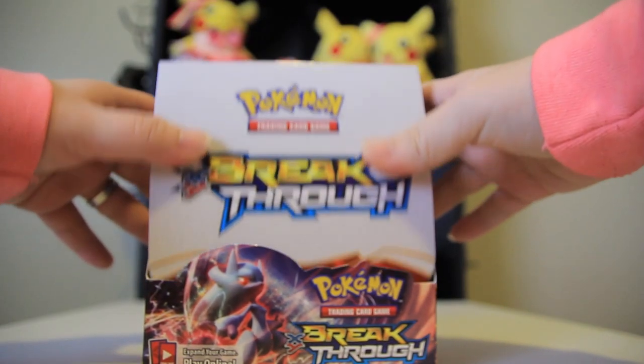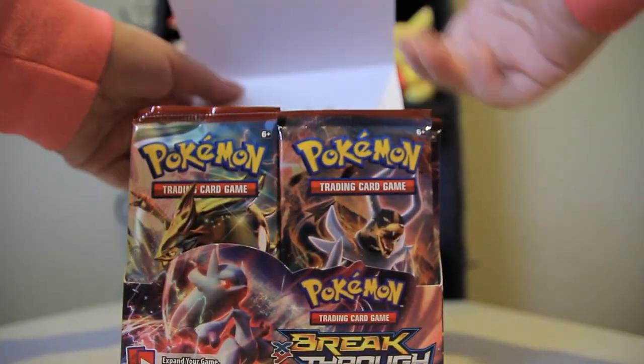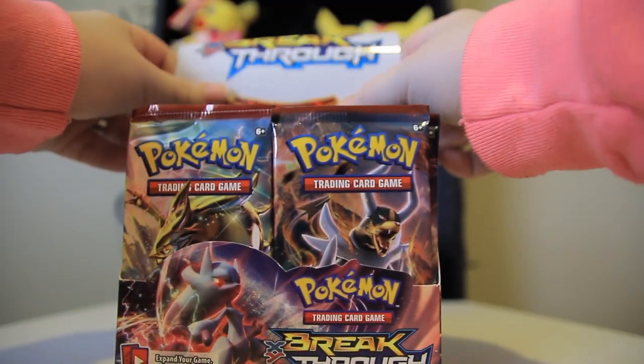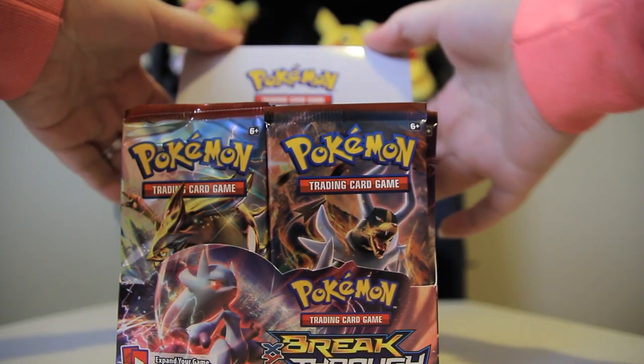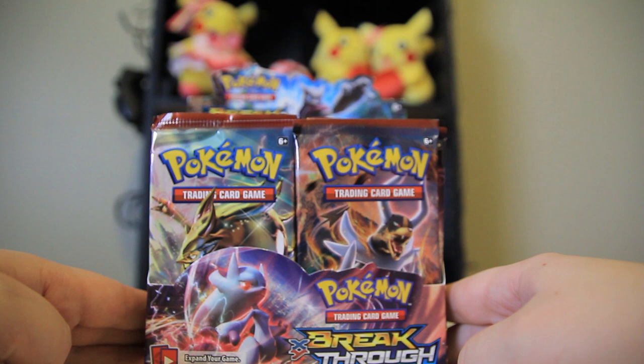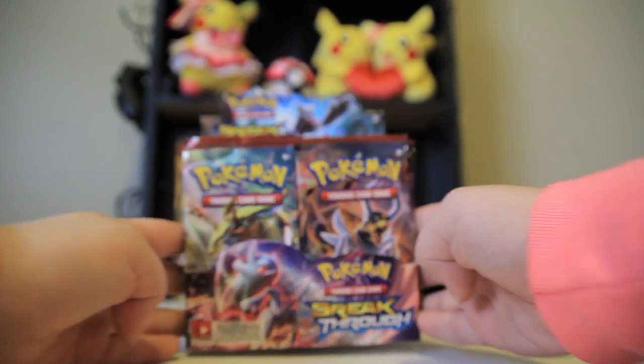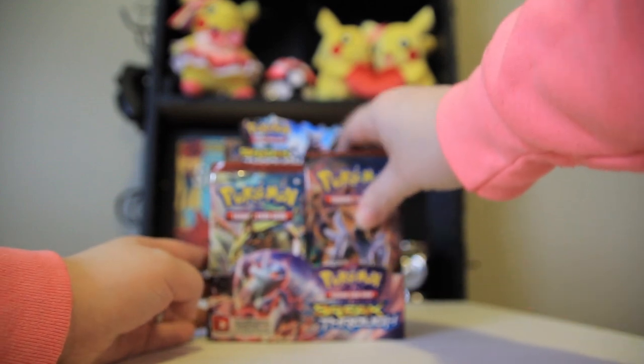That box did not want to open. Renee, like a football player, she spiked that packaging into the ground. Oh my god, there we go. I love that. Beautiful. Mewtwo at the top of the packaging — yeah, that's a cool one. Looks awesome. Alright, I'm gonna switch it back in just a second so we can go. Let's do it.